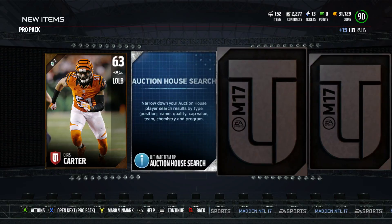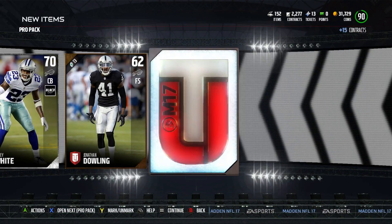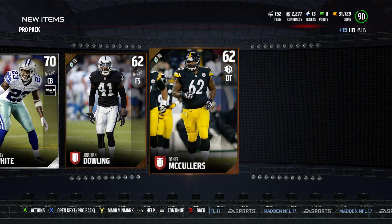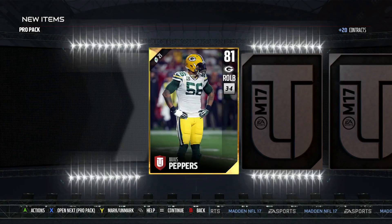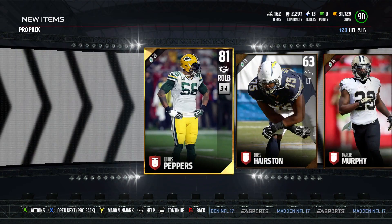Nothing crazy, just an alt camp on a gold D tackle. Pack number 2 — 76 corner. I mean, I'm not expecting too much out of these pro packs, hopefully I can get something nice but nothing's really guaranteed. Julius Peppers on the first card. Nope.